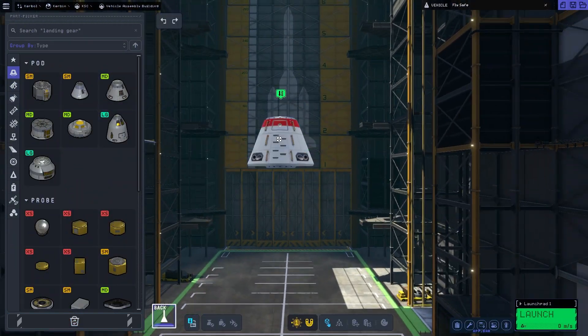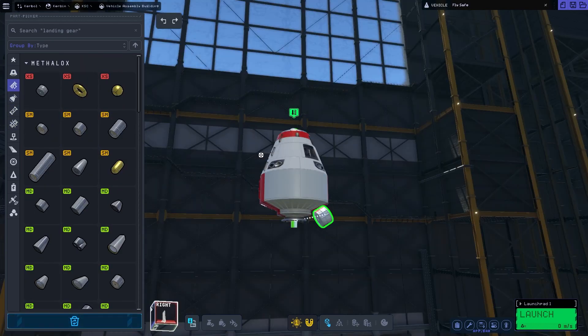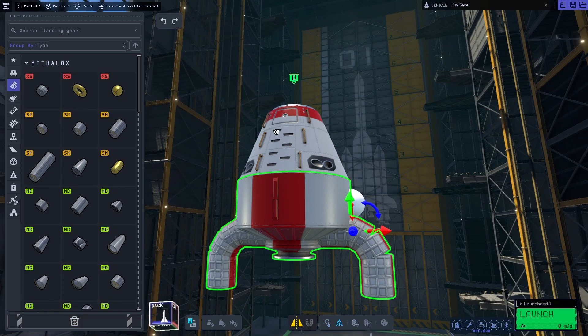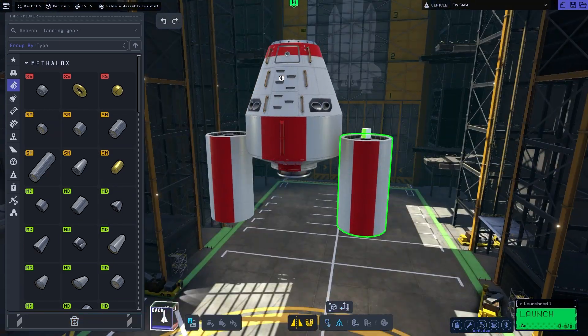The biggest challenge with building a sky crane that can deliver a rover is how to fit the rover in and how to fit the lander on top of it. I think I found a pretty good solution — I experimented a bunch of times and you can see some very weird looking prototypes.